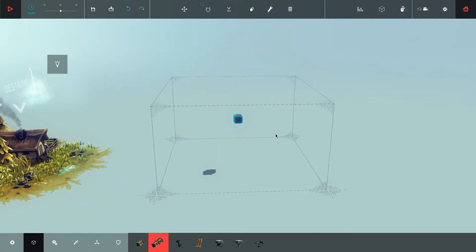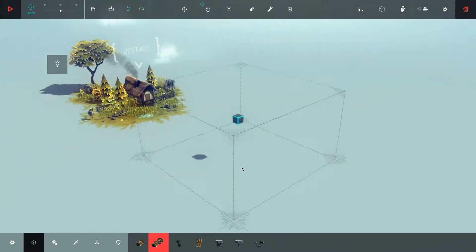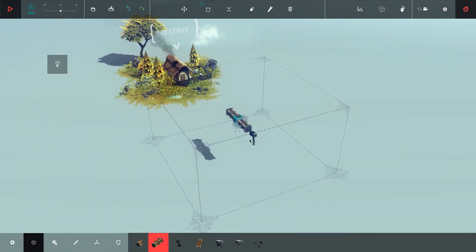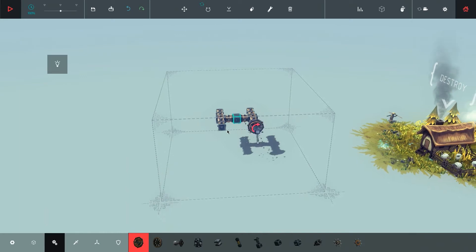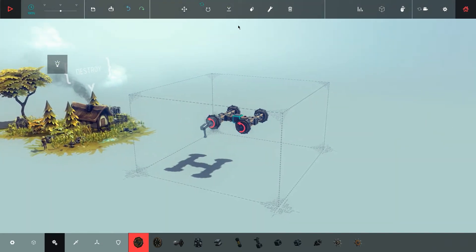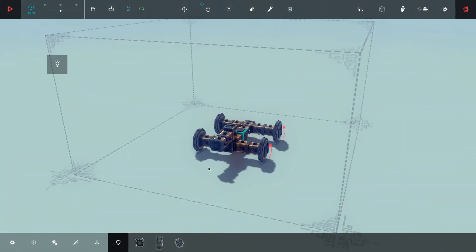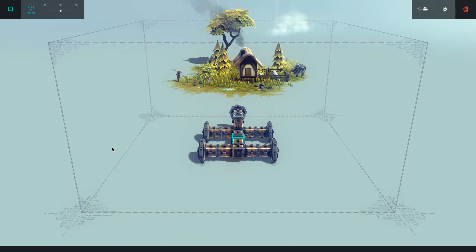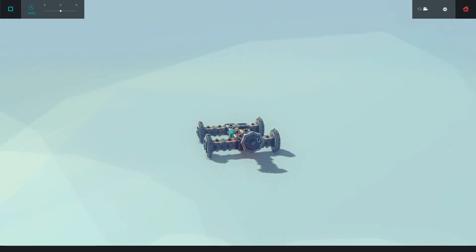There's a little box here and we're allowed to build inside it. You can switch it off for free building mode, but then we can't get to the next level. For this first mission I'll just build a car. This game costs seven euros — it's an early access game but for seven euros it's quite nice. Maybe you should buy it now while it's that price.